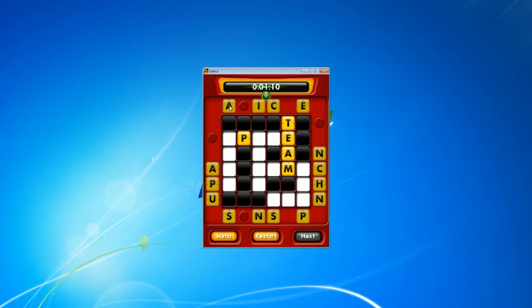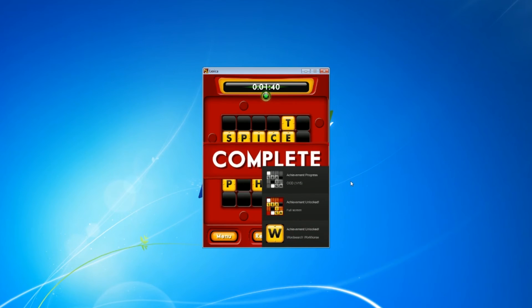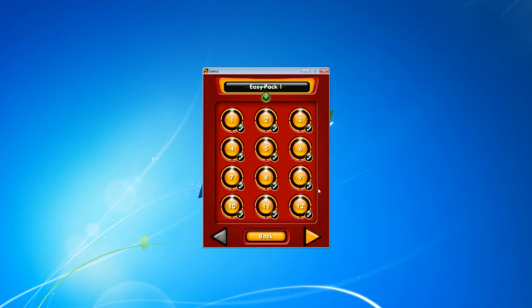Ooh. Spice — that's a word. Snap. Yes. Inch — that's a word. Camp. Pen. Sun. Yes! Oh, look at that — achievements! All the achievements. Golly. Return to menu. There we are. So now we've completed the easy pack number one. Woot woot.